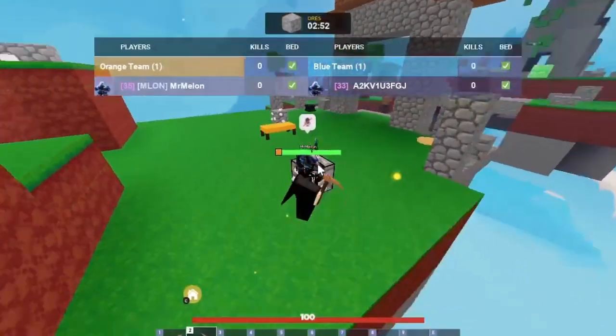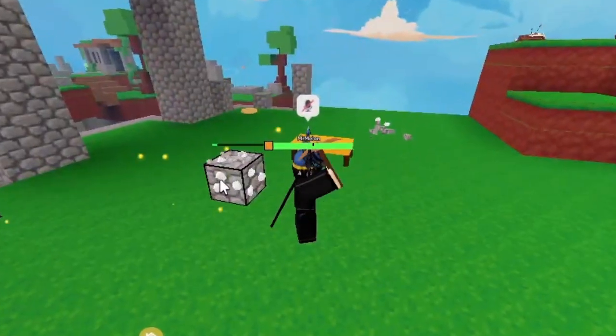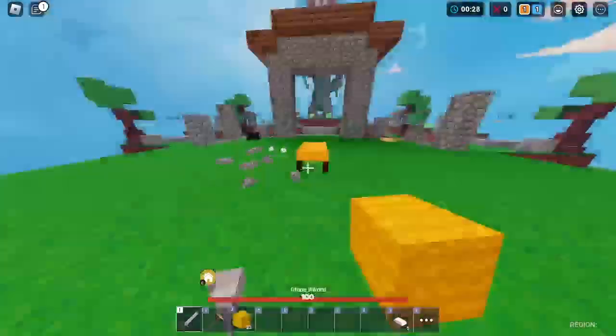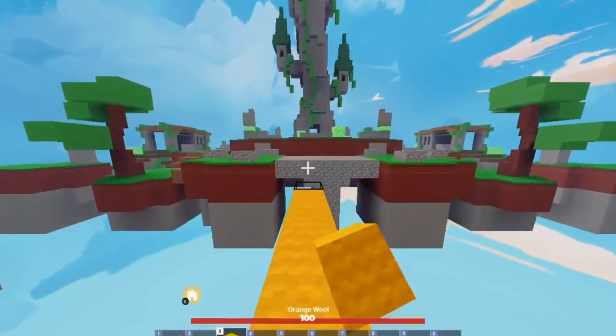Pretty much, you can win games fast and get kills fast. It's just a really good game mode to be in and to play. So the best strat is getting ores, then getting stone and some blocks. That's what I do right now.